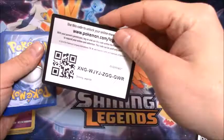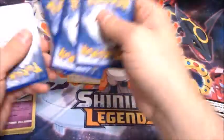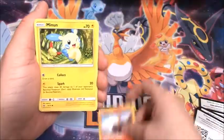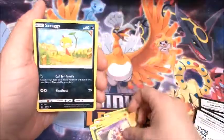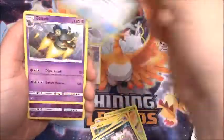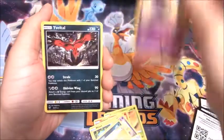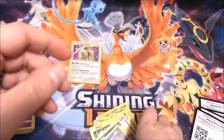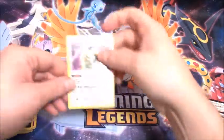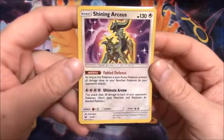Last pack here — only pull so far is that Shining Arceus, though it is a great pull. Torkoal, Ivysaur to start off our last pack, Torkoal, Minun, Jynx, Scraggy, Lightning-type Energy, Spirit Tomb, Damage Mover, Golurk, Reverse Holo of an Arbok, and my last card is a Yveltal holo. So out of six packs, we got five holos — of course you do get a holo in every pack — and we did get a beautiful Shining Arceus in the second pack. Not bad at all.